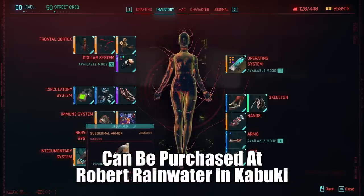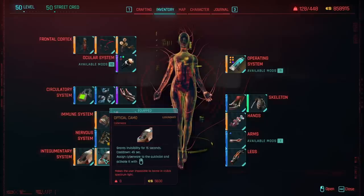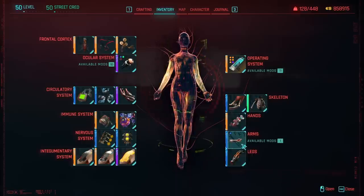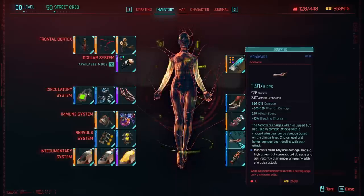For subdermal we have legendary subdermal armor giving 300 armor, and optical camo for situations where we're not sure where enemies are and might run up on somebody — we can just optical camo so we don't get seen. The last slot I just filled with heat converter; put whatever you want there. For skeleton I'm running titanium bones increasing carry capacity by 60% and the synaptic signal optimizer increasing health by 30%. For arms, you don't even need to buy anything — I only have the monowire equipped because I already had cyberware on this character and you can't unequip it. You're never going to need to attack with anything other than quick hacks.